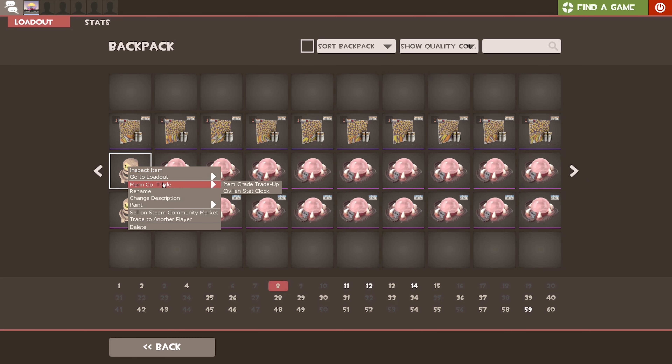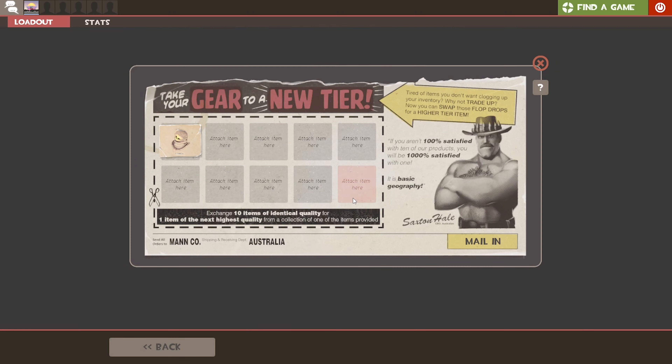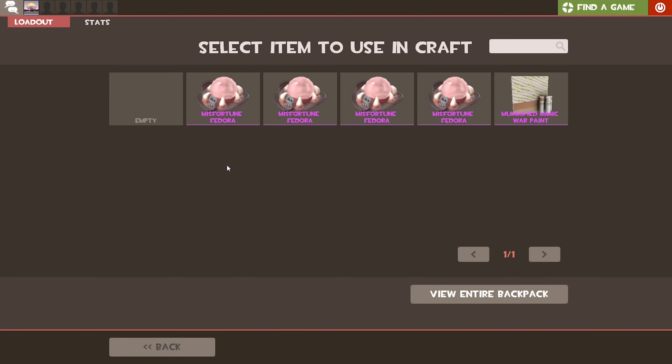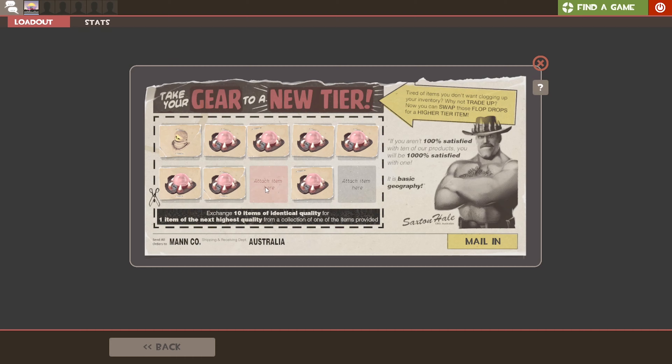We'll start with the next non-strange one, which will be the Assassin's grade Elite grade trade-up. So these ones I actually put a buy order for, and this one cost me $6.30 — each one of these cost 63 cents AUD.